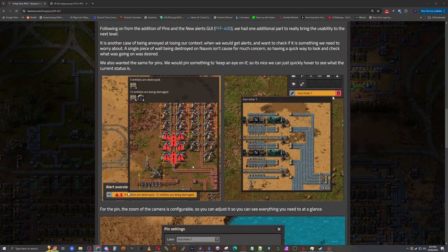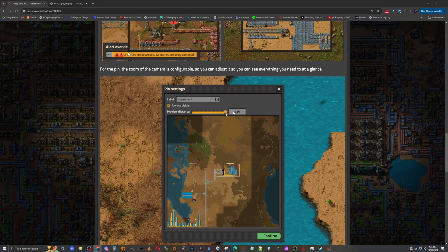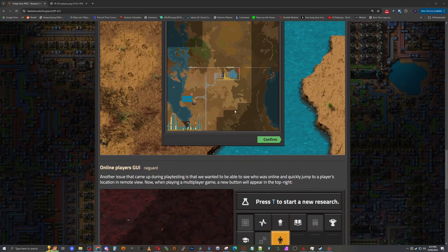Or even worse was the old alert for a mine being detonated — they've been removed. It used to send an alert saying an item had been destroyed every time a mine blew up, on top of the alert constantly going off because walls are being damaged. For the pin, the zoom on the camera is configurable so you can adjust it to see everything you need at a glance — which is actually awesome.